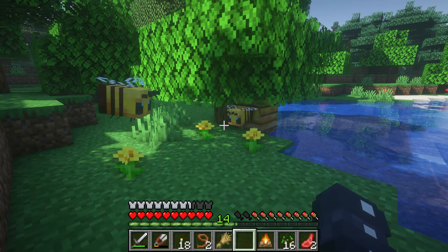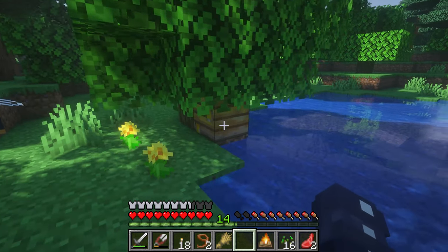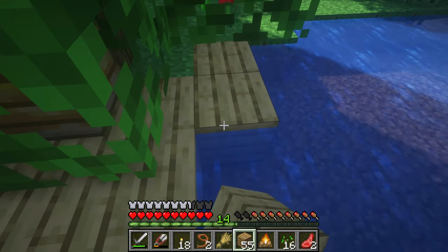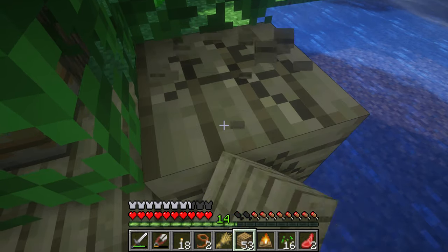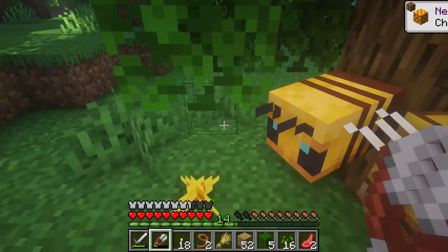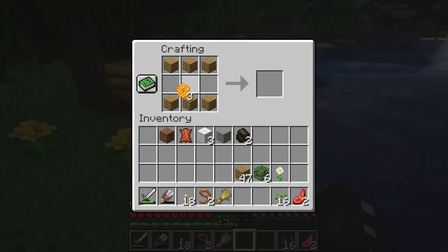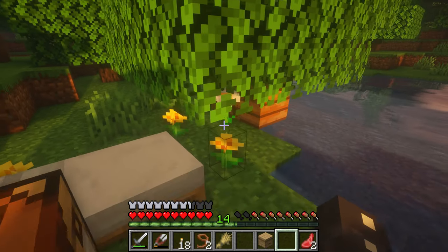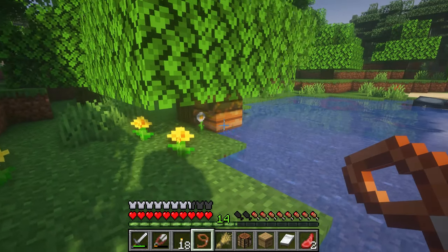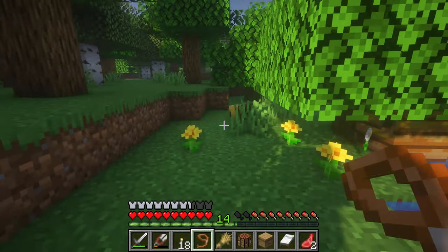I've been sitting around for a couple of minutes and they finished pollinating. The nest is in a weird position so I might have to do a little something. Let me put it down and now I can harvest it. I got three honeycombs — that's perfect, now I can craft a beehive! It is a new day. There are three bees in here but we can only take two because I only have two leads. Oh there it is — come on!